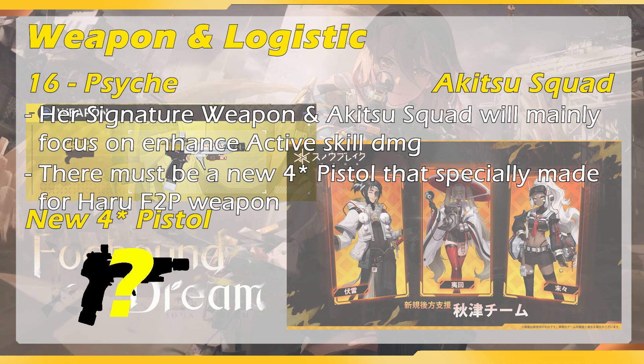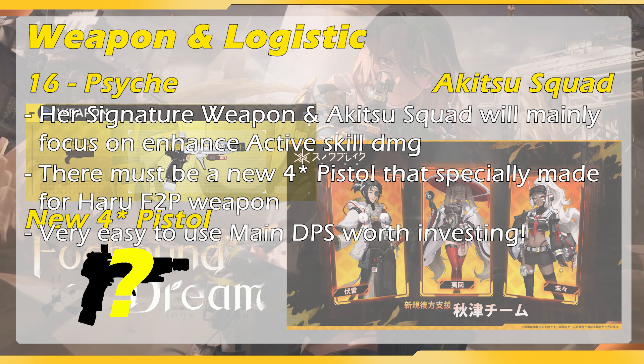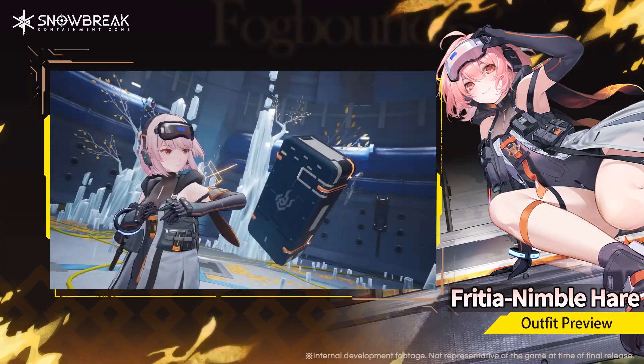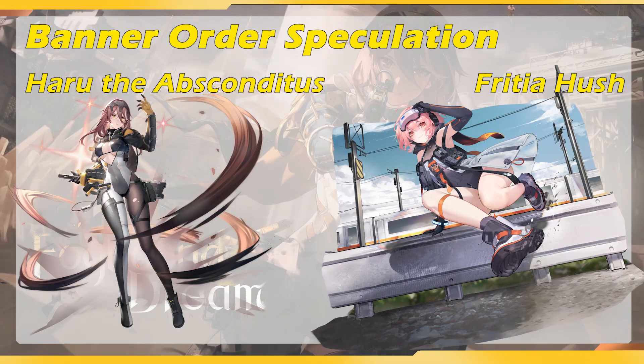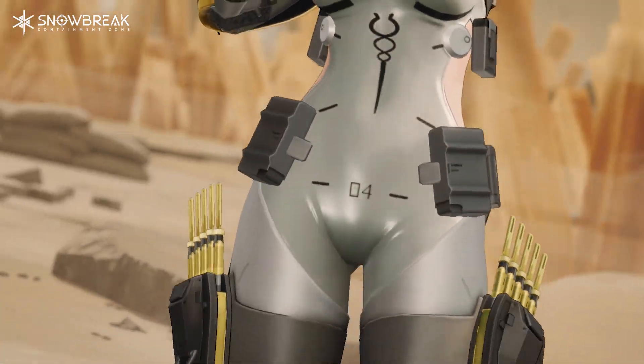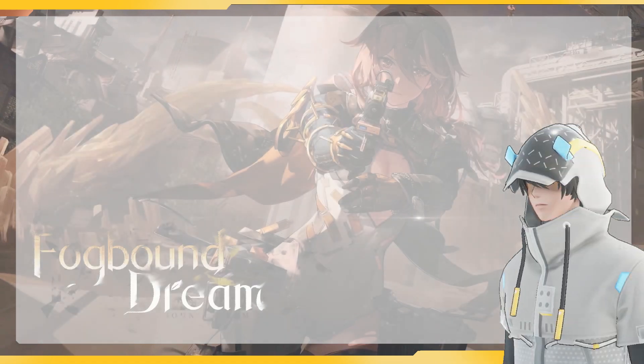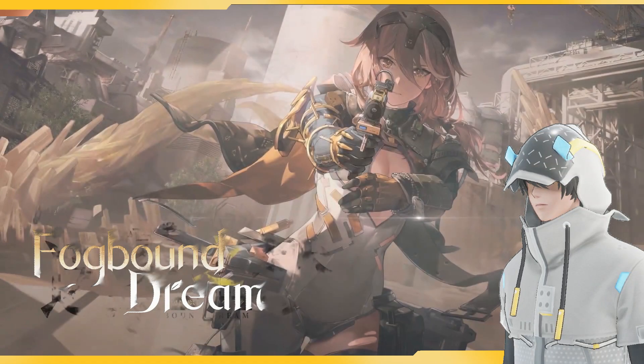Because she is a very easy-to-use main DPS, I recommend pulling for her signature weapon as well. Also, because Fritya Haas is getting a new skin, the upcoming banner will feature Haru the Absconditus and Fritya Haas as the character from the permanent banner — similar to Lifer Wild Hunt from the previous banner. I also got confirmation that the mysterious woman who appeared in the folkbound event trailer will only be an NPC in this story, so if you're a fan of her, you'll have to wait for another time. That's all for this video — but remember, all of this is still speculation so there may be some mistakes. Thank you for watching, see you next time. Cheers!